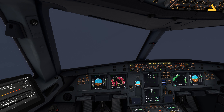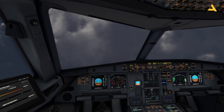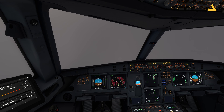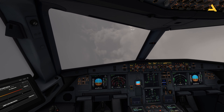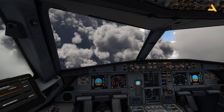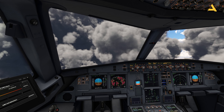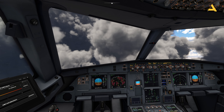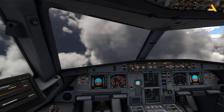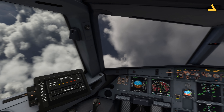You can also change the brightness of the navigation display. You can individually change the brightness as well. So if I want to just dim the clouds on the navigation display, I can also do that. It's full bright now, and this controls the complete navigation display. That's how you change the brightness.